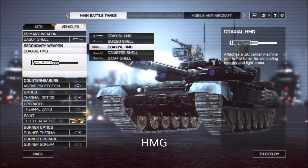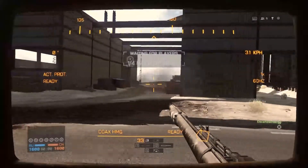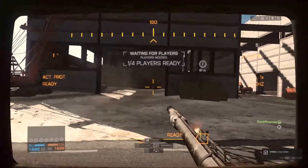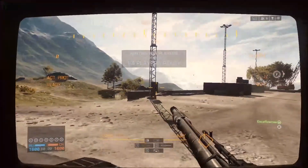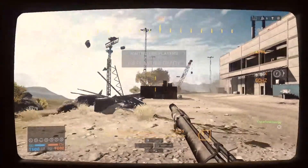The Coaxial Heavy Machine Gun — plain and simple. It's going to allow you to use your main shell and quickly switch to this to kill infantry. The reason I choose the HMG over the LMG is that the HMG does damage vehicles. So if you have a C4 Jeep running up on you, you can use this to kill it quickly, and you can get through the light armor on most vehicles to kill the people inside.